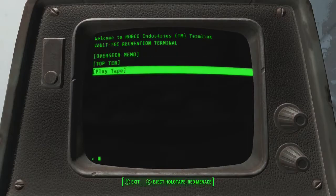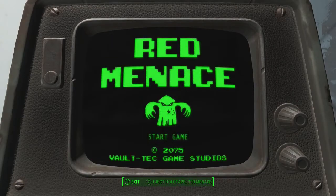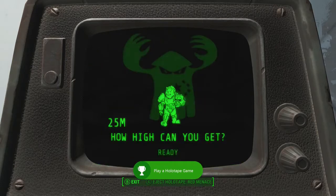Click 'play tape' and then you should load up something called Red Menace. Before you even start the game your achievement will pop — you really don't even have to play it, you can just quit right out. Obviously if you're on PlayStation you will earn a trophy.